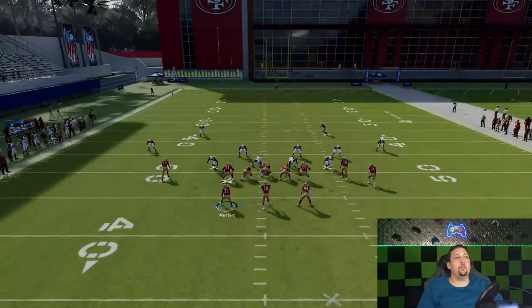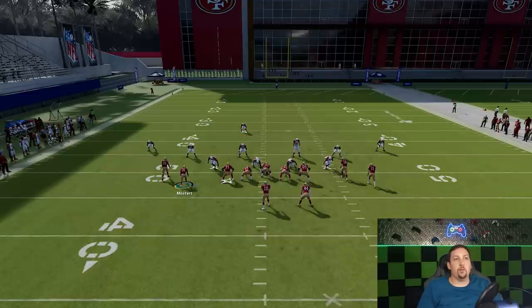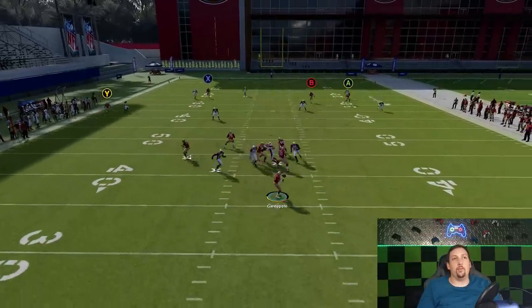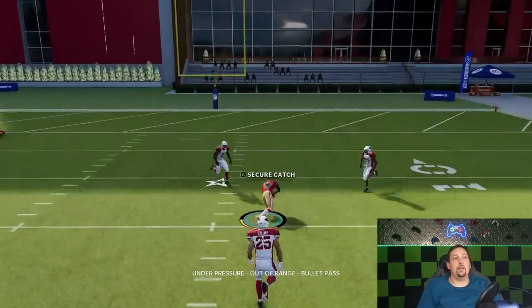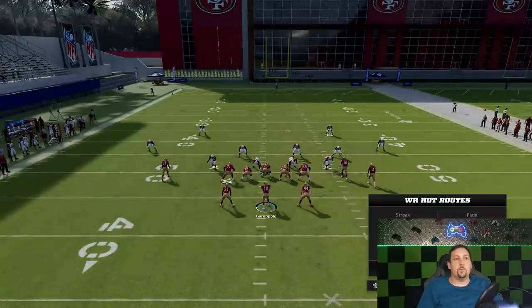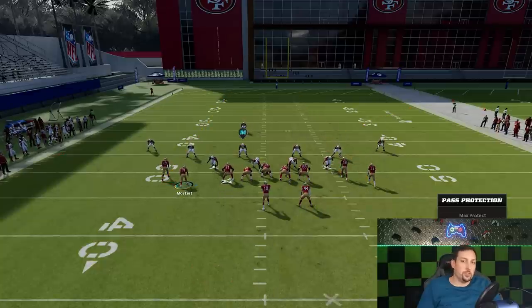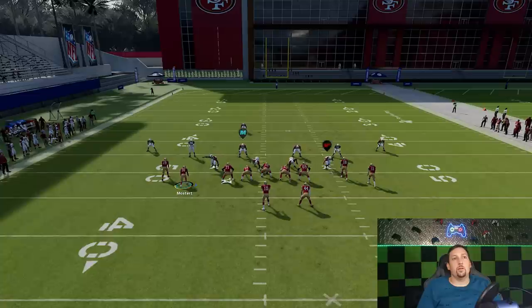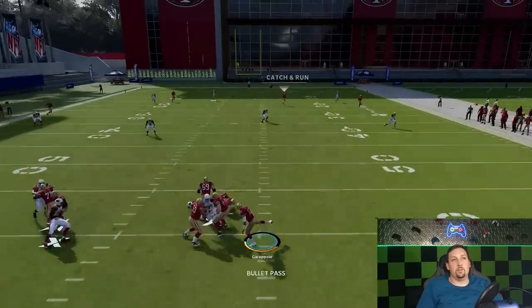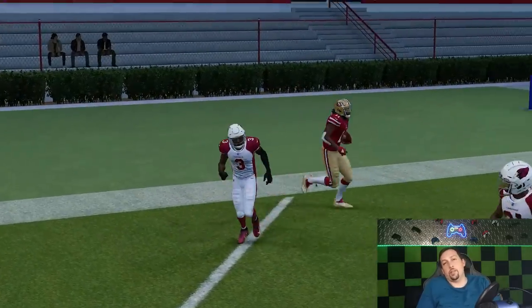Going against JJ Watt, you're definitely going to have to double team him. So make sure you double team him and slide your protection — get the fullback over there too. Even with all that pressure, you can see it's still a big play with a huge seam to be had. With the protection set correctly, you can see it's really easy — not a huge separation, but enough to score easy one-play touchdowns against cover three.